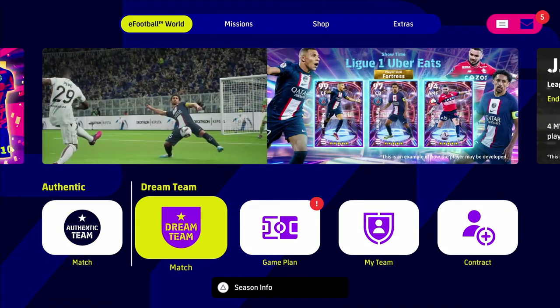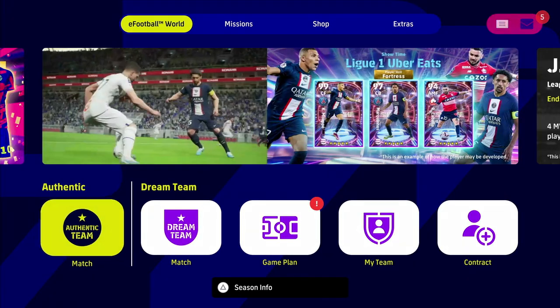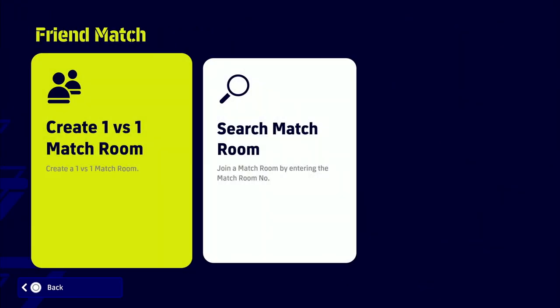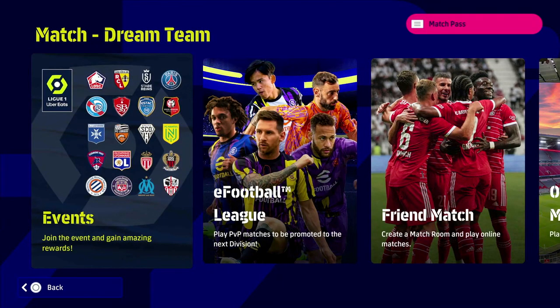They have made a couple of changes which I'm going to get into, but firstly we're just going to go through everything. There are no authentic matches or events this week. We do have the friend match, obviously still available with the 1v1, where you can choose the normal teams and the trial match as normal.